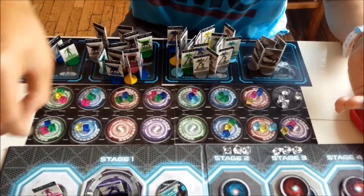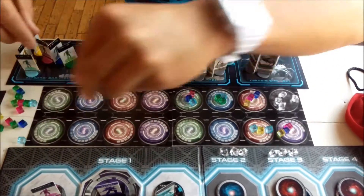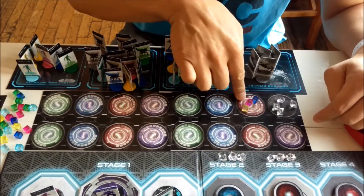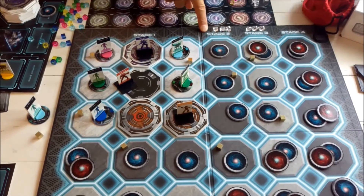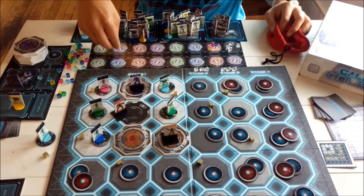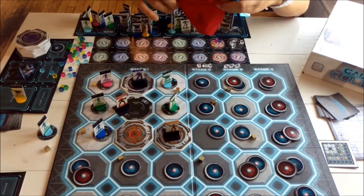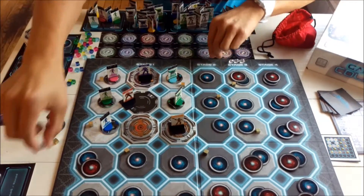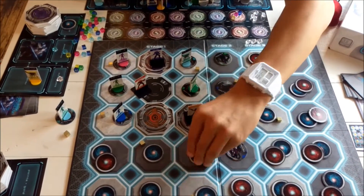Throughout a stage, players will be taking cubes from the Nexus on their turns. As cubes are taken away, there'll be fewer options available. When only one pile of cubes remains, it unlocks the next stage. Stage 2 will then unlock, and all discarded cubes are reshuffled and placed back on the Nexus randomly. Players who still have cubes on their player mats get to keep them. Each player then receives a new siphon gem, and the next set of enemies is unveiled for the new stage.